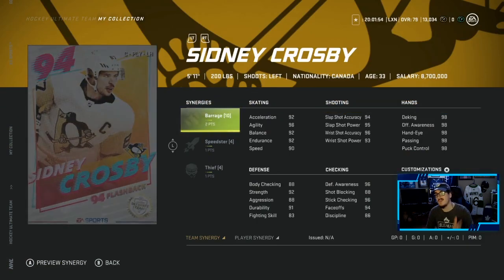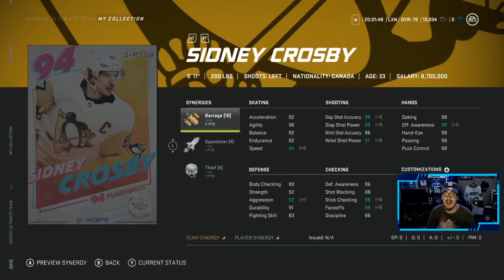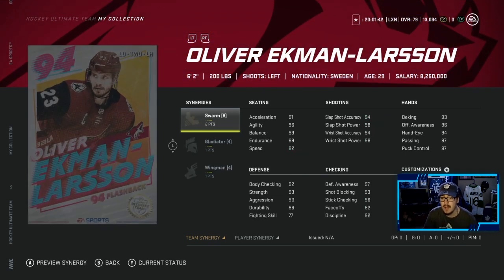Looking at it here, we are starting off with Sidney Crosby. He's got 2 to Barrage, 1 a Speedster, 1 a Thief. Not the greatest synergies. I don't really have Barrage - I'm not a fan of Barrage. But it's a 94 Crosby, it's going to be a good card regardless. Looking at OEL - 2 to Swarm, Gladiator, Wingman. A little bit better synergies. The defensemen look great in this event.